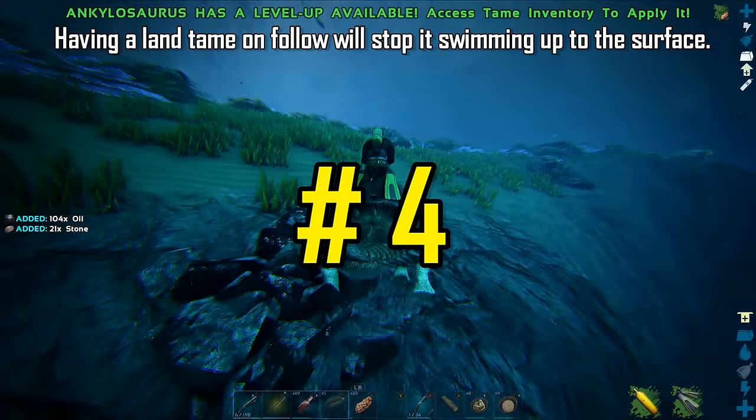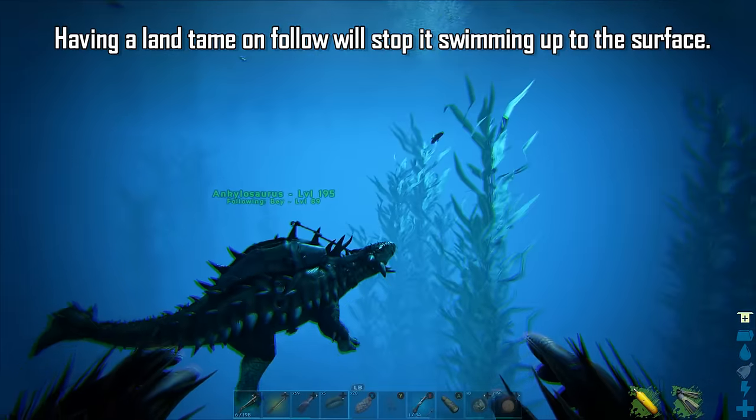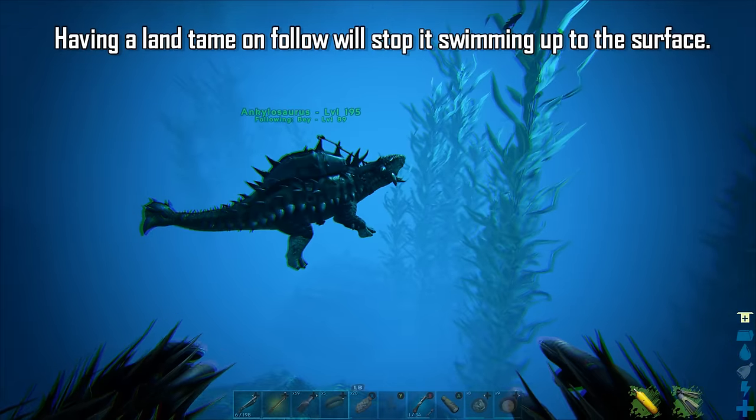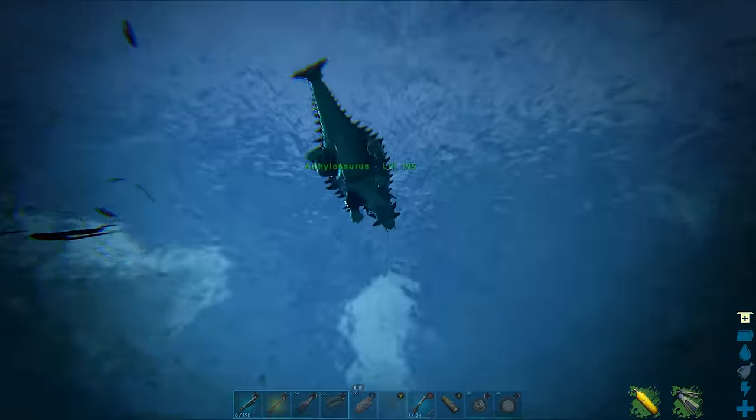Having a land creature on follow will not make it swim up to the surface when dismounted — this is something I wish I knew when I started out in ARK. It can be quite frustrating when your tame just swims off and leaves you for dead while taking a cheeky dip in the ocean.